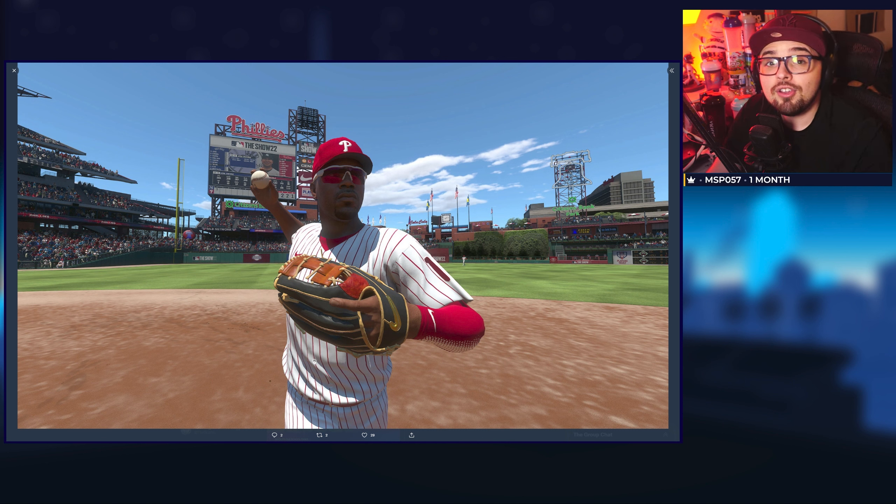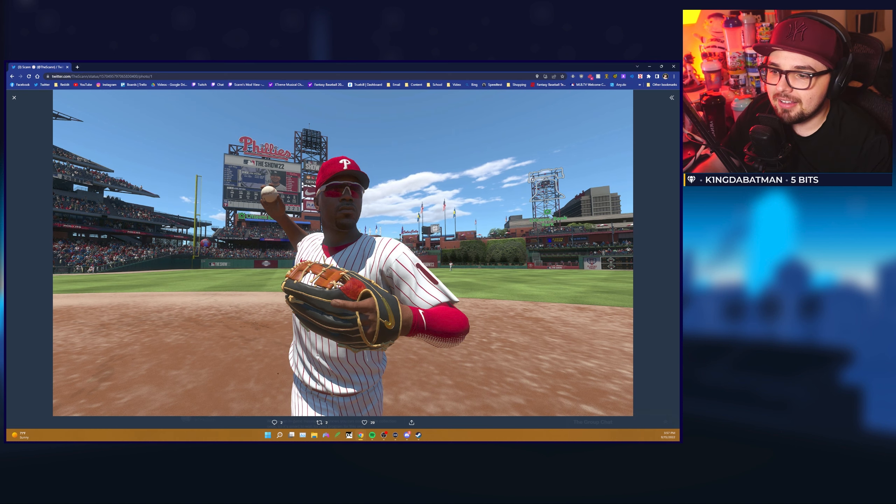This looks like it could be a very good card for a collection, especially at shortstop which is pretty weak right now — Ernie Banks and Chipper are the big two. Jimmy Rollins should be top tier and a great option for people. I'm ecstatic for a Jimmy Rollins if it happens to be him.